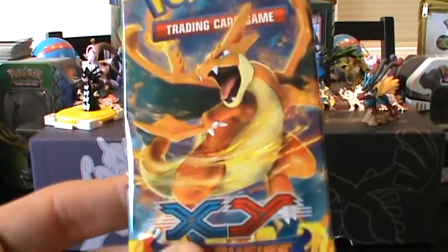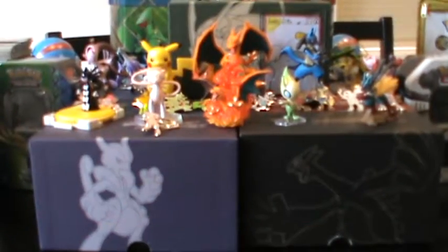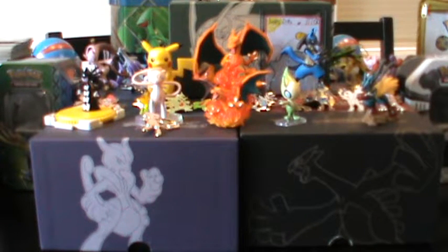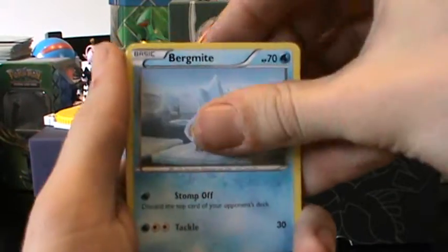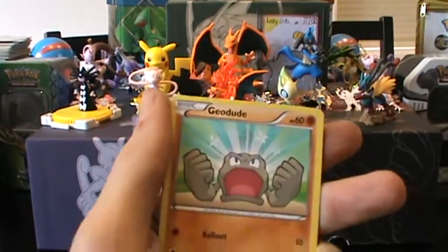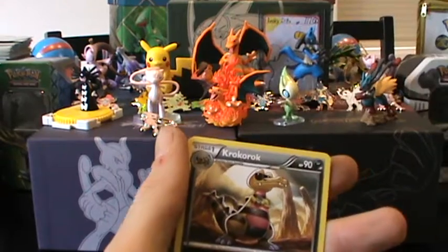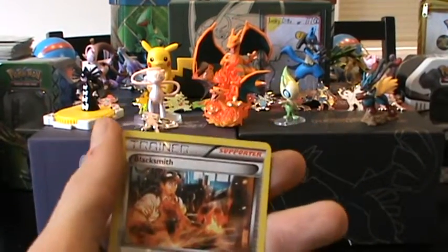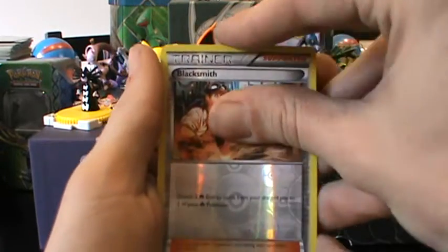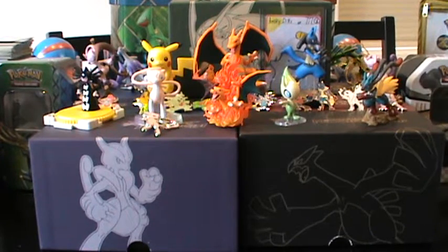That's two down, two to go. We'll do our pack of Flash Fire now with Mega Charizard Y on the cover. Obviously like everybody else, I'm just hoping for Charizard out of this. Our pack of Flash Fire gets us Sand Isle, Bergmite, Stunky, Geodude, Fletchling, Ultra Ball, Krokorok. Our reverse is a Blacksmith — two Blacksmiths in one pack — and our rare card from Flash Fire is a Snorlax. Flash Fire was a bit of a bust, nothing new.